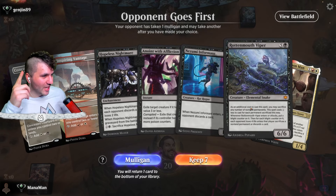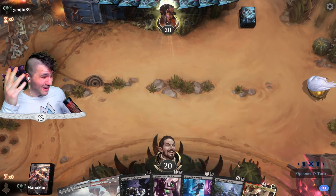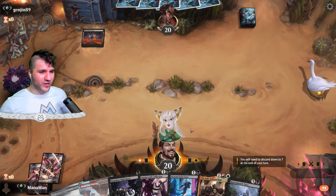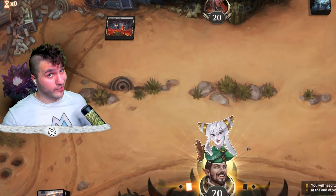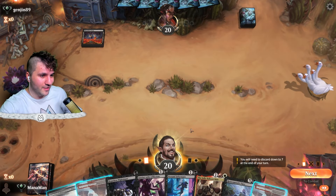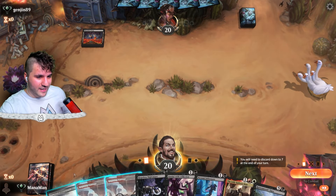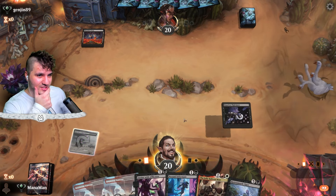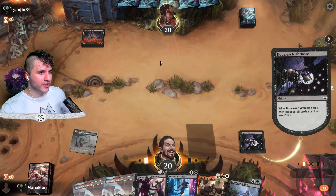Game 1 versus Genjin. We've got a Jolly Balloon Man and a rotten mouth viper — about as good as it gets. We keep this hand. That was a mulligan for them, so let's give the opponent the friendly mulligan — everyone needs a friend when they take a mulligan. We're going for a hopeless nightmare on turn one to get them discarding right away. Let's take a look at what we're playing against.